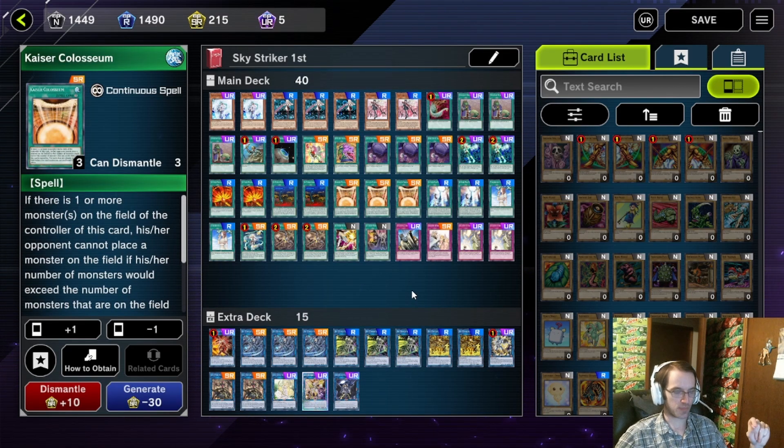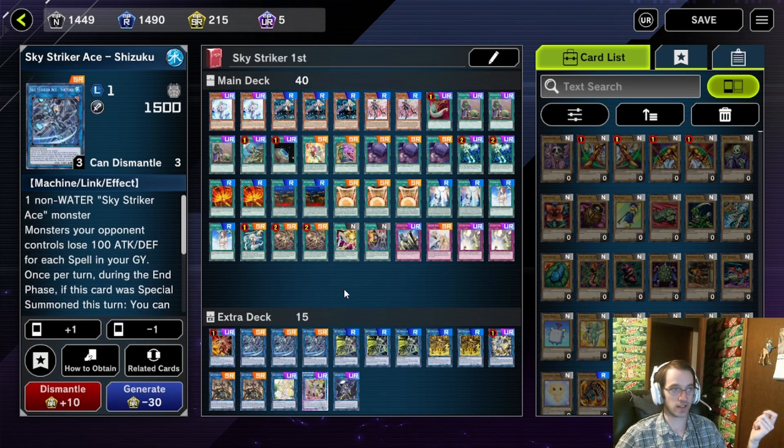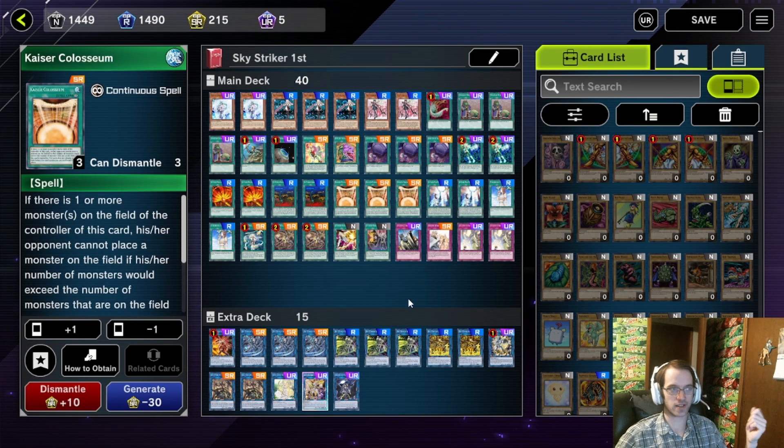Kaiser Coliseum is a busted card — this is pretty much your main win condition. It's basically a spell version of Evenly Matched: if you have one monster on the field, your opponent cannot exceed that same number of monsters on their side of the field. So generally, every turn with Sky Striker you're ending on a Shizuku and nothing else, so they can't have more than two monsters on the field — which is already insane. The only thing you need to do is disrupt that one monster they're allowed to play, and they can't do anything else.